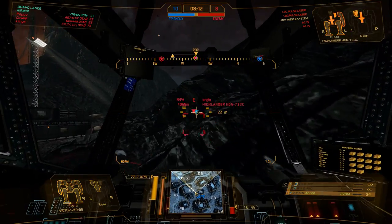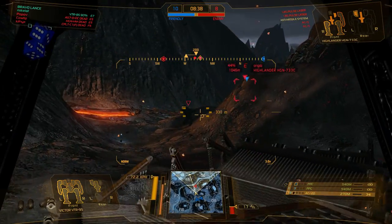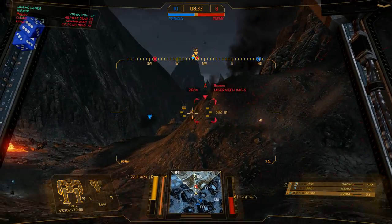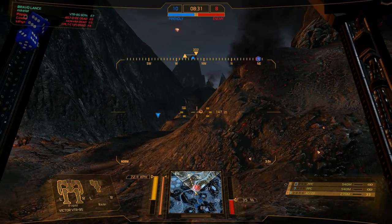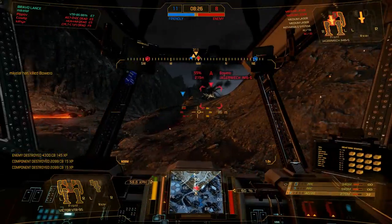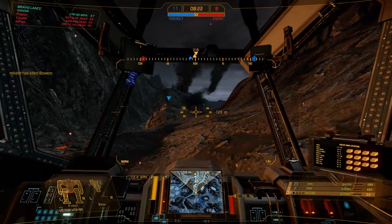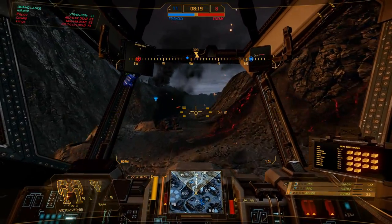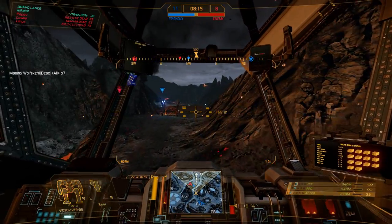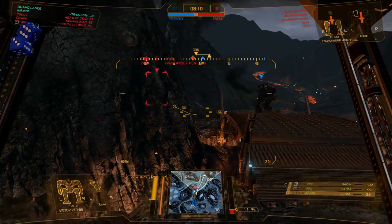Okay, everyone's just following me. There's a Highlander right there. So the other thing I do is I have all my keys set so the PPCs are on left click because they fire from my left arm, and the AC20 is on right click for my right arm — because it makes it simpler for me to wrap my head around it. That's kind of why I do it this way, and so I consider this to be kind of like a brawling mech.